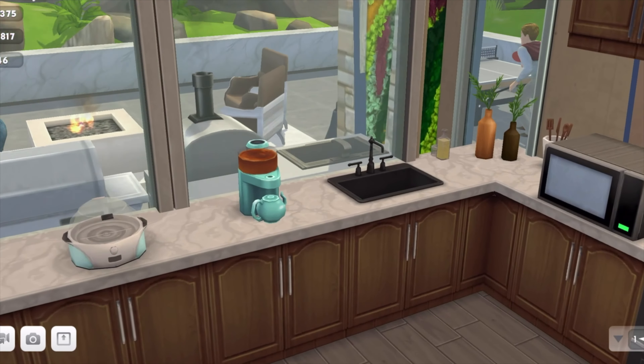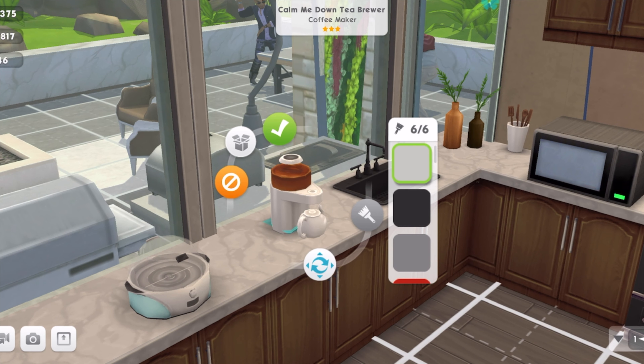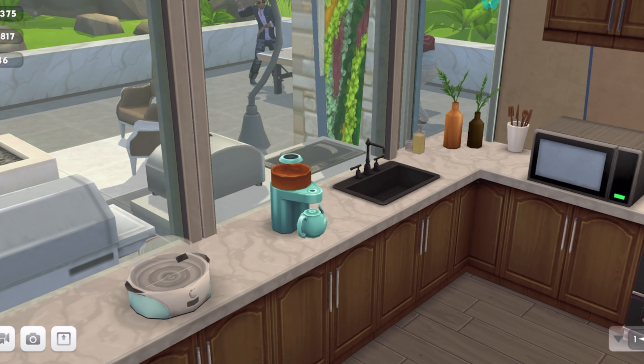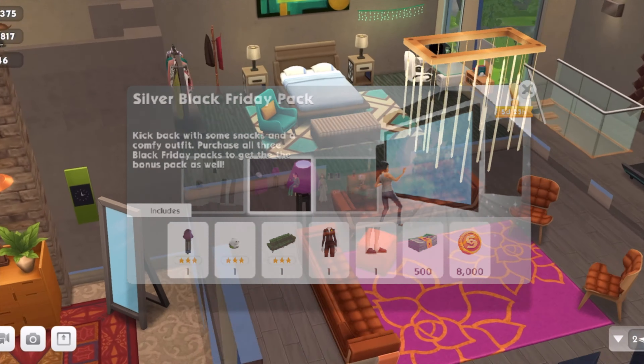The next thing in the bronze pack is the Calm Me Down Tea Brewer. There are no actions with this tea brewer — sadly, I've tried it out and it's just decorative. You could just view it. In addition, you get 200 sim cash and 3,000 simoleons in that bronze pack.